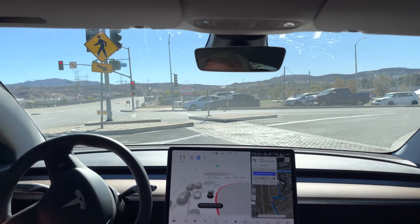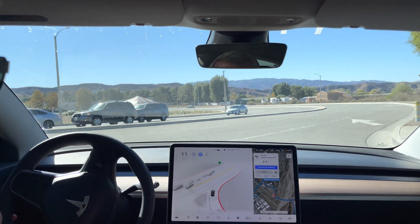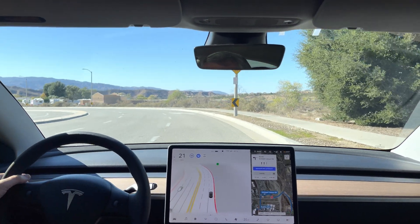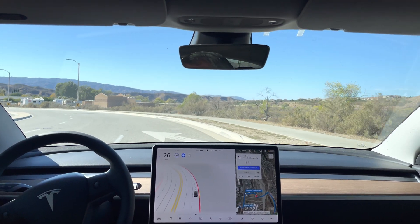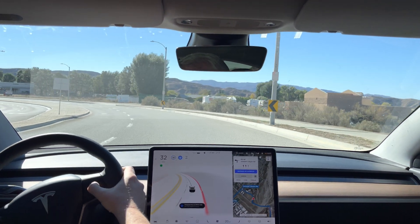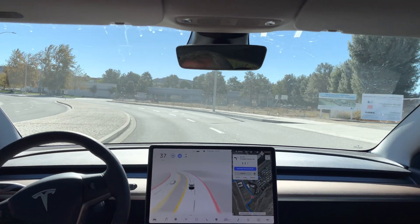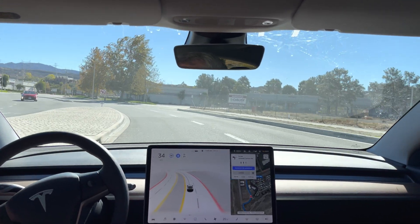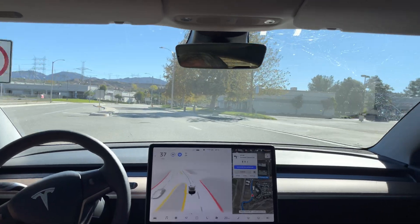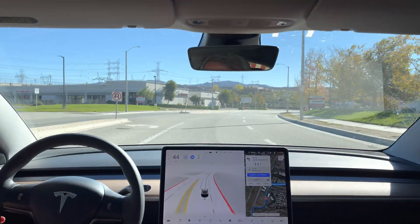It can go straight through, it's taking its time. I'm just giving it a little tap with the accelerator. It should merge left here. The turn signal's on for the lane change, not the merge. In 500 feet, turn left onto Soledad Canyon Road.